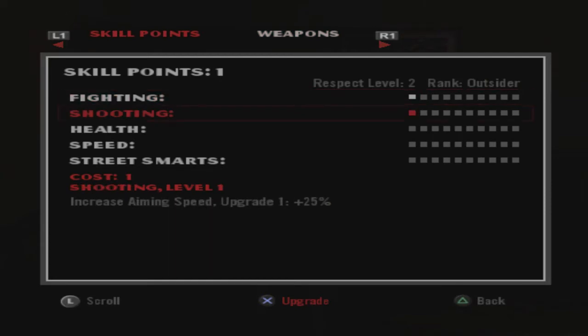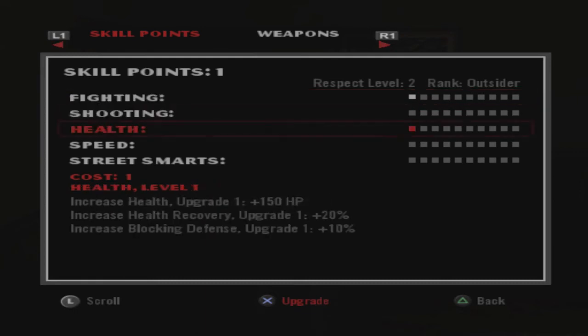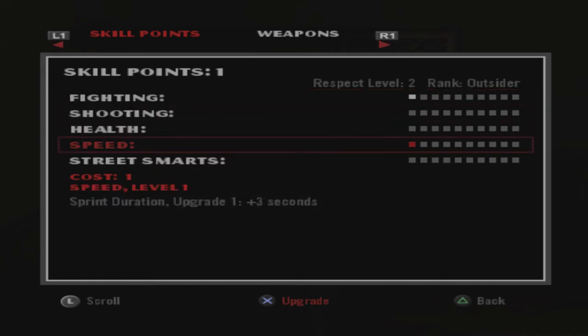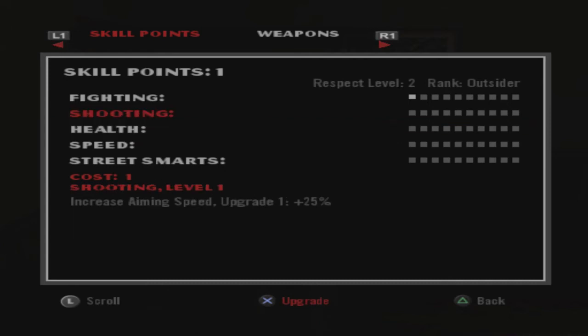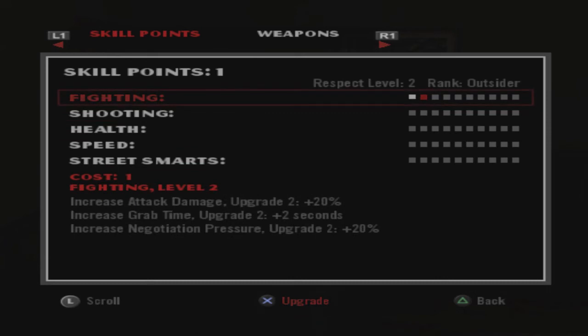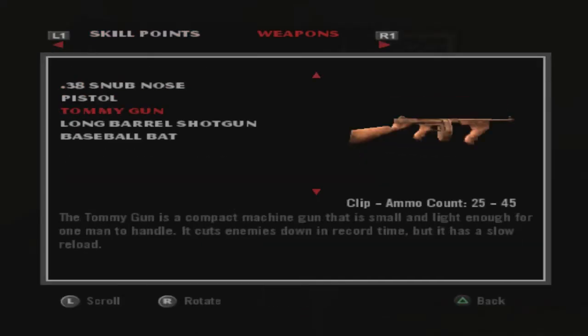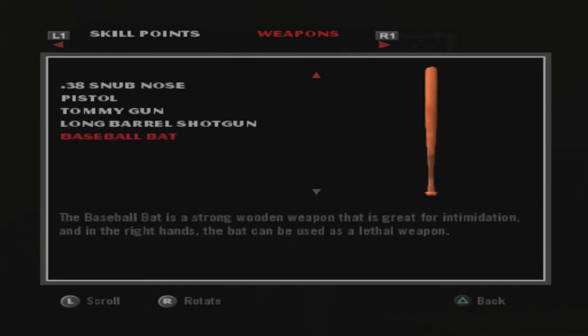We leveled up — let's go level up. Increase grab time, increase attack damage — negotiation pressure is always good. We haven't had the need for health or block yet, so we're just gonna keep on with the fighting for right now. And we picked up a couple different guns: a snub nose, a pistol, a tommy gun, and a shotgun. That's pretty sweet.